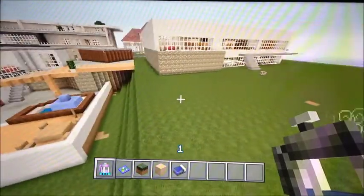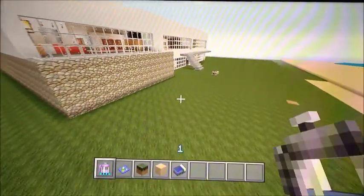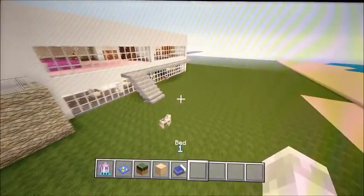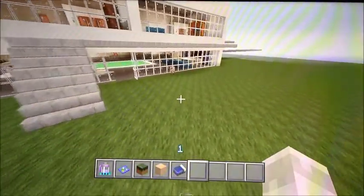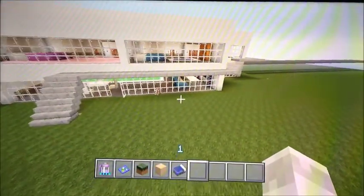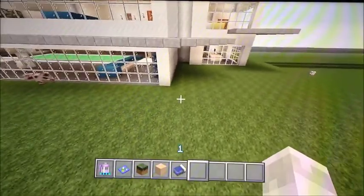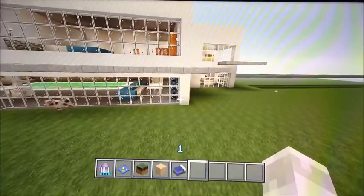But without further ado, let's get into this build. What I'm wanting to do here is to actually get a pool design, and I'm looking at the picture now. I've kind of got to decide on how I want to do this pool. This pool is a little bit weirdly shaped, but we're going to see how we can do this.